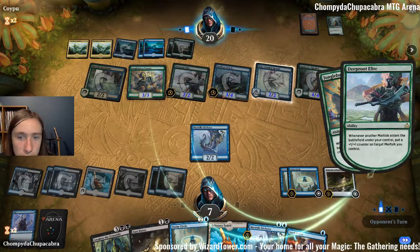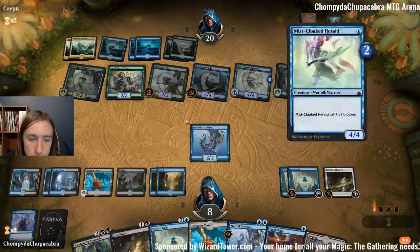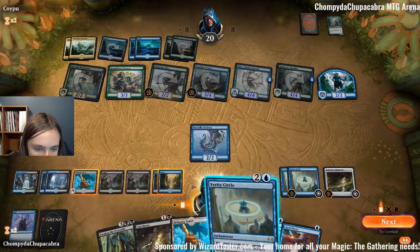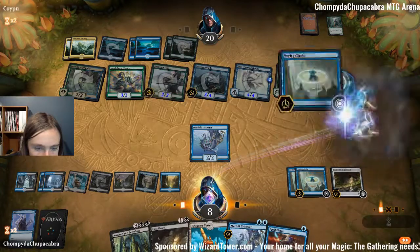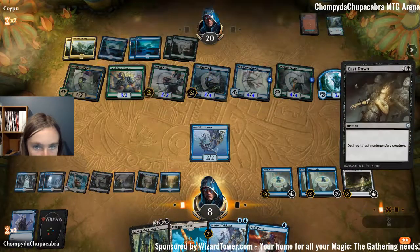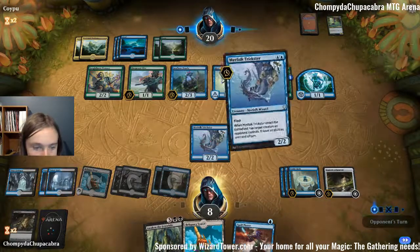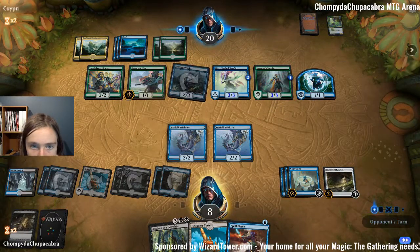More creatures for our opponent. Swamp. Let's tap our mana properly, otherwise it'll tap our mana improperly. Let's kill this now, and then upkeep stop, tap down the other thing. Oh man, we might be dead — I didn't do the math on that one. One, two, three — okay, I don't think we're dead. That's reassuring.